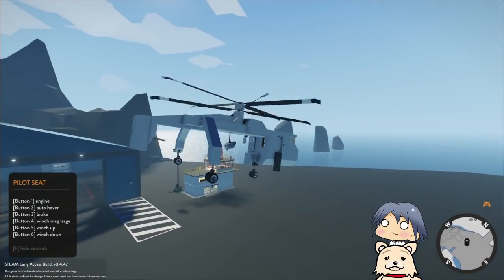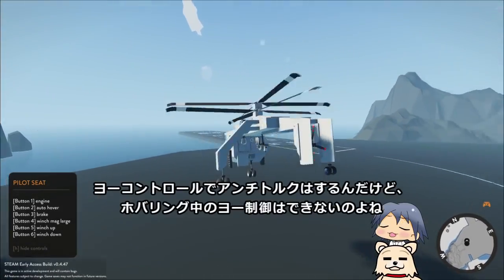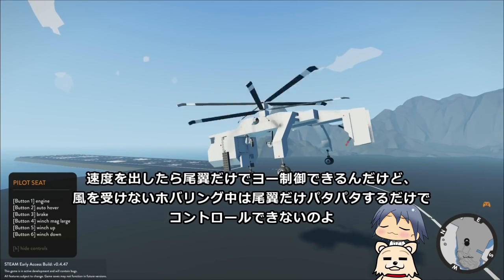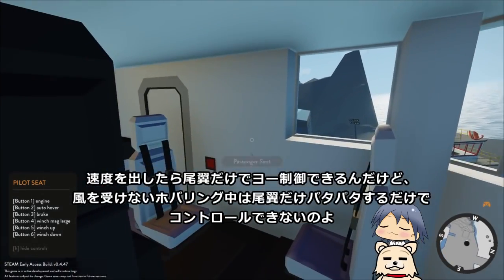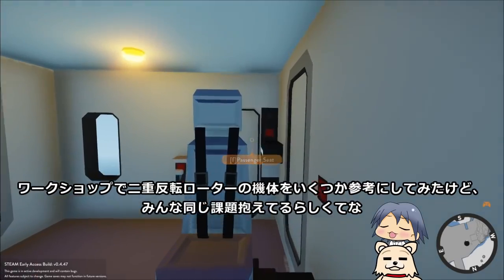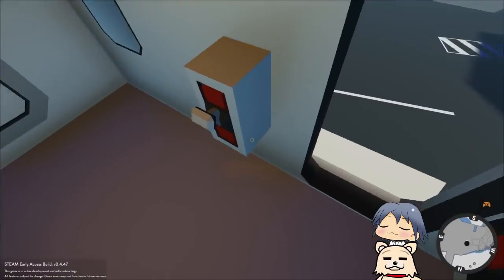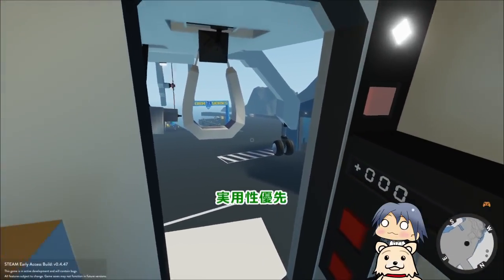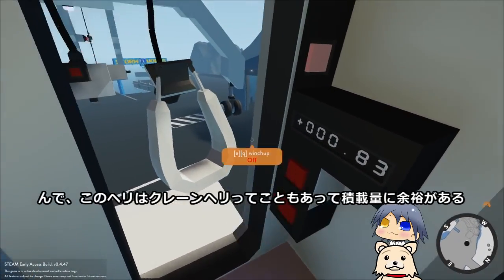だから火災以外のレスキューミッションに向けていろいろと用意している。せっかくだから、さっき話題になったクレーンヘリも紹介しよう。配信でも使っていたCH-33。二重反転ローターだけどテールローター装備。ホバリング中の偏向制御はできないから風を受けないホバリング中は尾翼だけパタパタするだけでコントロールできない。ワークショップで参考にしてみたけどみんな同じ課題を抱えてるらしくて、だったらテールローター使ってしまおうと。実用性優先で、このヘリはクレーンヘリということもあって積載量に余裕がある。